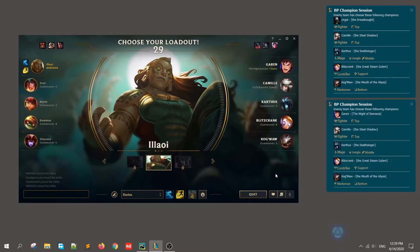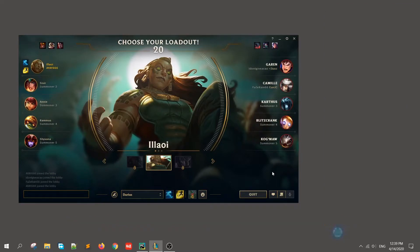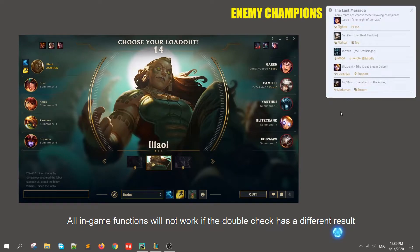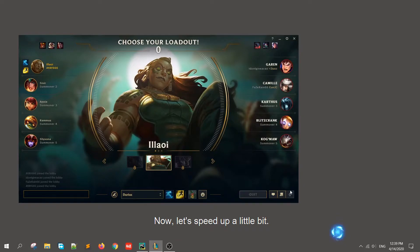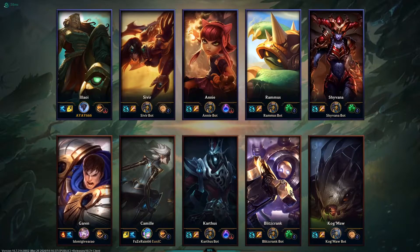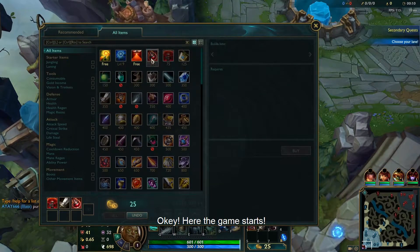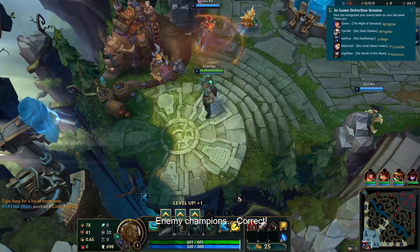Before we get into the game, we'll detect all enemy champions and double-check after the game starts. All in-game functions will not work if the double check has a different result. Now let's speed up a little bit. The game starts — enemy champions confirmed, correct.